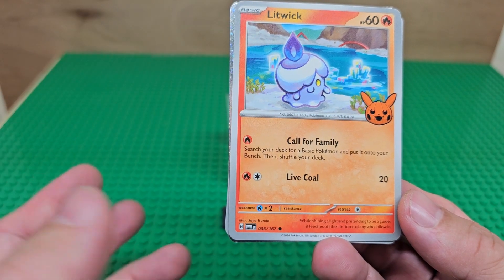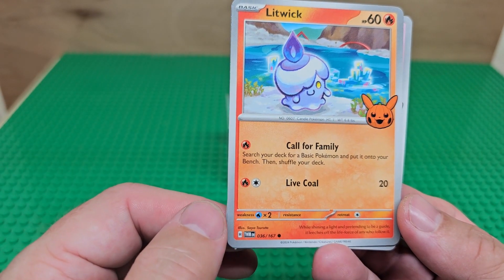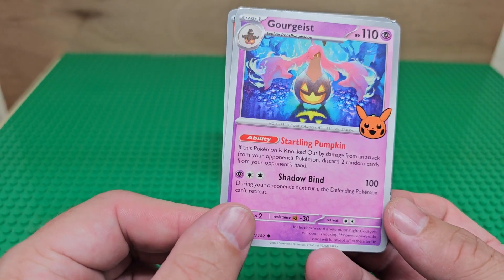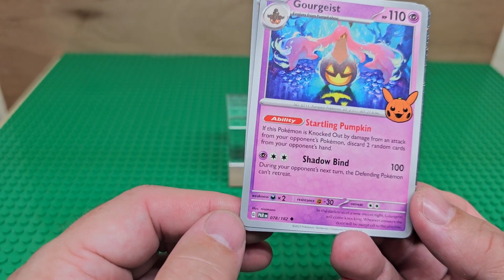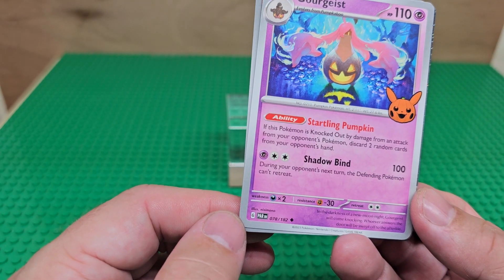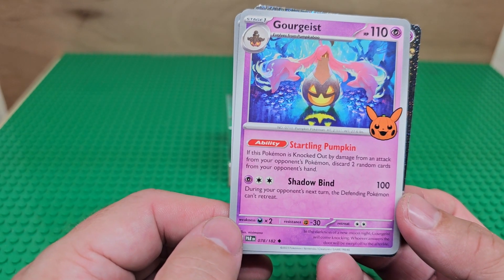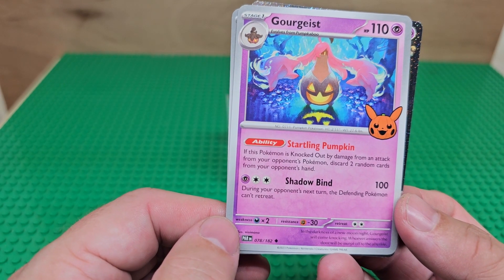The difference between this card and its original card is the Pikachu here — the Pikachu is an orange Pikachu, like a pumpkin. The card on the back here is gorgeous. This was card 78 out of 182. They're from multiple different series — they just handpicked which cards they wanted to showcase in this Trick or Trade event.